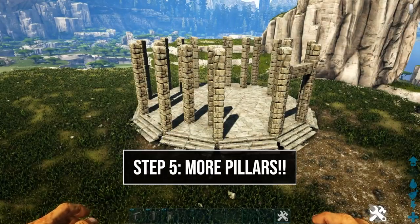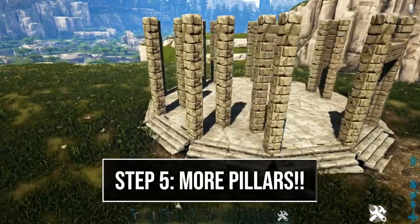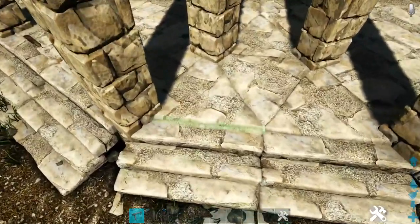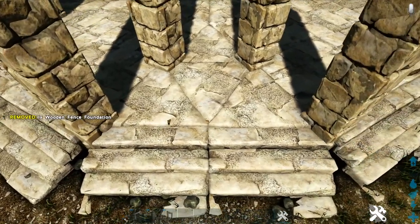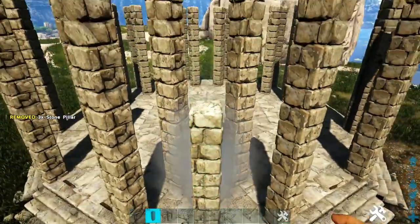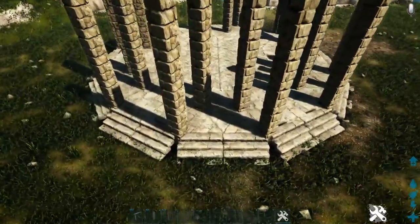For the final series of pillars on the bottom floor, head over to one of the sides with triangle foundations and place a wooden fence foundation on this triangle foundation. Then at the center snap point, add five more stone pillars. Go ahead and do this on every side that has the triangle foundations.